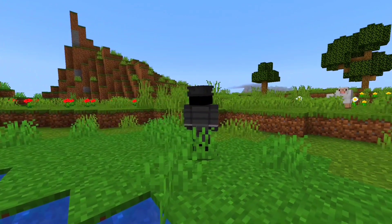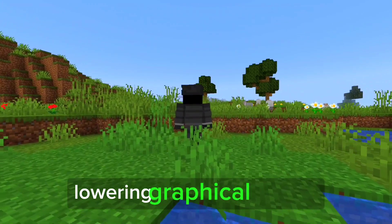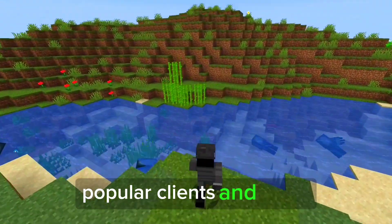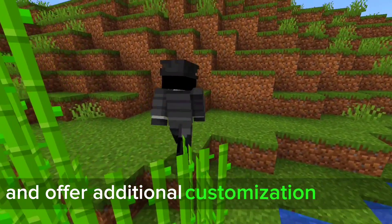Here are some tips to boost your FPS. Tip 1: Optimize Minecraft settings. Lowering graphical settings like render distance and fancy graphics can give your FPS a significant boost. Tip 2: Install a client. Popular clients and mods can enhance Minecraft's performance and offer additional customization options.